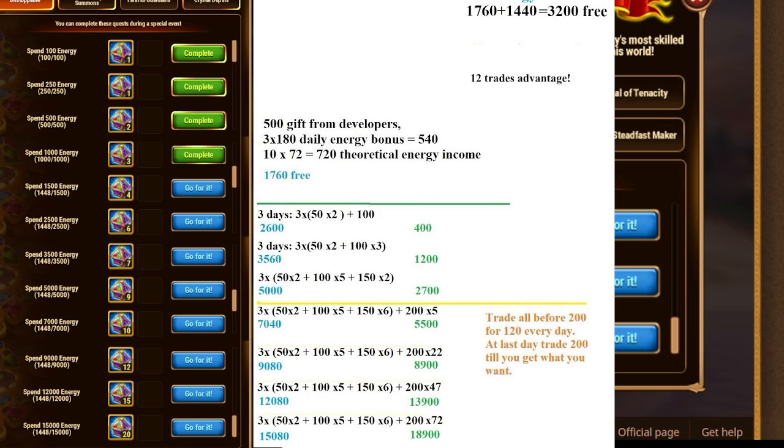Remember that it depends on what you need at the Dance of Light, Ice, and Lightning. Also, if you own the extra energy bonus from the season, you have 12 trades advantage and an extra 3,200 energy.